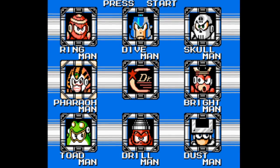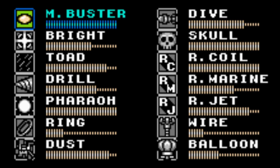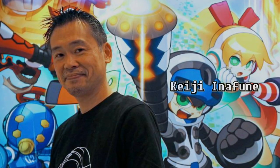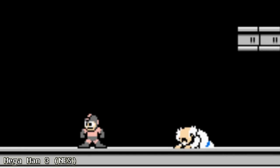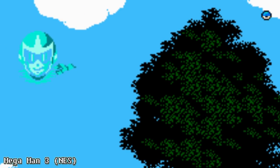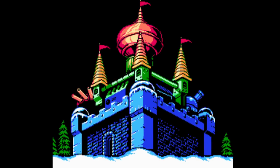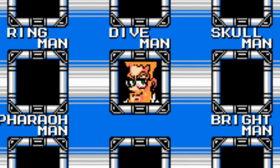Mega Man must fight eight new robot masters, each with a unique theme, and upon defeating them he'll gain their power and add it to an increasingly expanding inventory of weapons. Character designer Keiji Inafune was back and had designed a new villain to challenge Mega Man — Russian scientist Dr. Kosak. At the conclusion of Mega Man 3, it seemed like franchise antagonist Dr. Wily had been killed when he was crushed by falling debris, although his trademark flying pod can be seen in the air right before the final credit roll. The mysterious Dr. Kosak seems to have taken some pages right out of Dr. Wily's playbook, but it is nice to see some new characters introduced into the series.